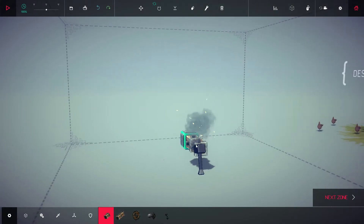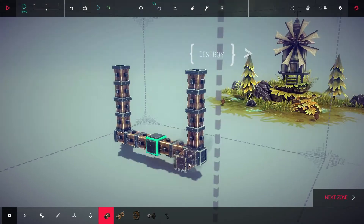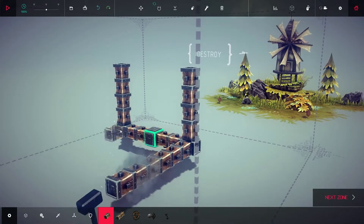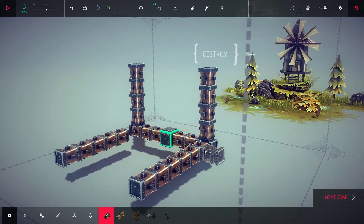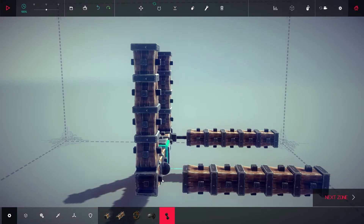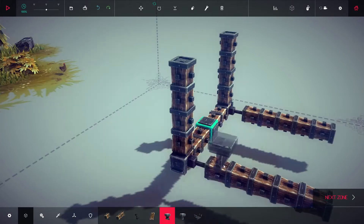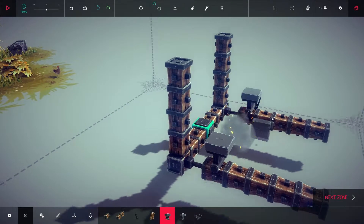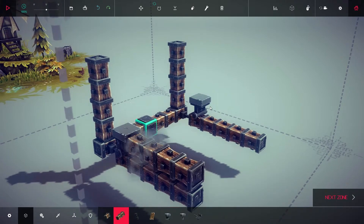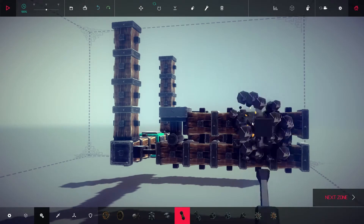We're going to start off by making a basic U shape, 5 blocks high and 7 blocks wide. Next, we need two 6-block-long horizontal beams connected to the joints on our U. Destroy the first block on your beam and replace it with a metal brace — these will help keep the vehicle light and strong. Now, in the Blocks tab, find the Hinge tool. Place a hinge on the first block of each beam. Using the double block tool, place two more beams on top of the existing ones.